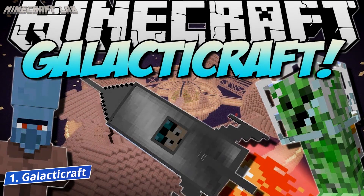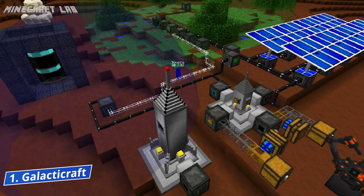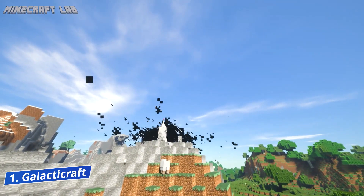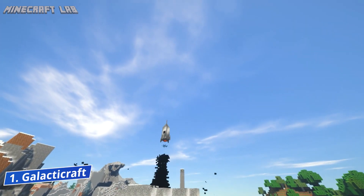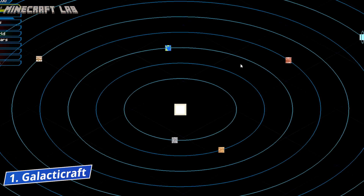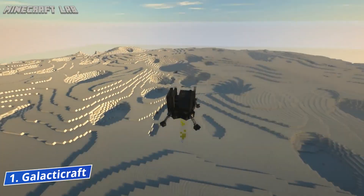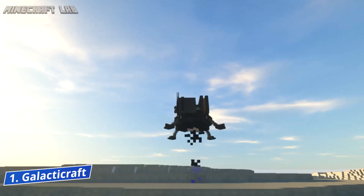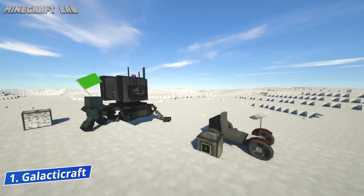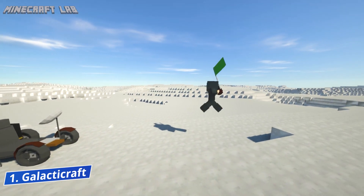You probably won't find Galacticraft any lower than number 1 on any similar list, and as much as I enjoy disagreeing with people, I simply couldn't be the exception. This is by far the most popular space mod for Minecraft, and there are many reasons for that. First, it is one of the most extensive mods of its type, and it allows players to both construct their own spaceship and space station and use it to venture into space and explore the moon, different asteroids, and other planets. The base mod consists of three main rocket types, some of which allow you to carry items and transport them into space. The rockets can be fully customized and even equipped with a flag of your choice that you can plant on the planets you explore to assert your dominance over any unworthy aliens.